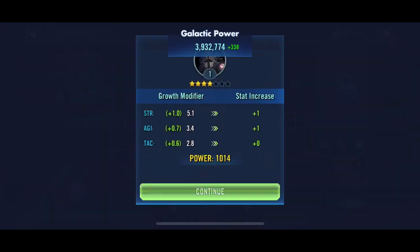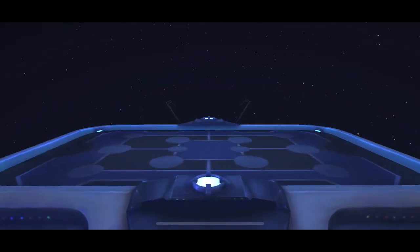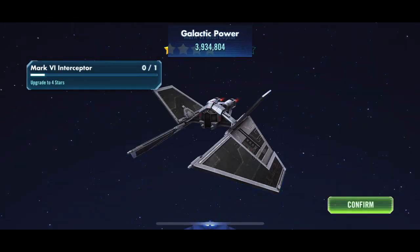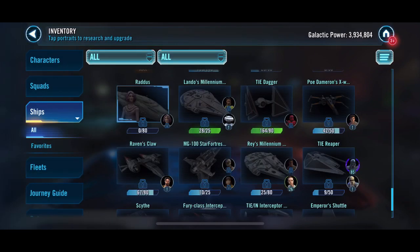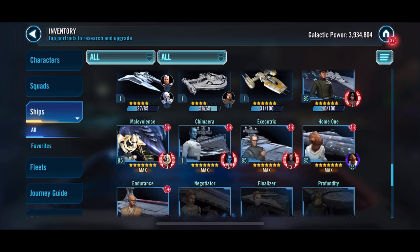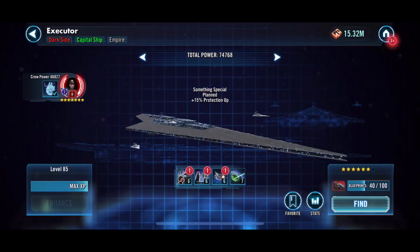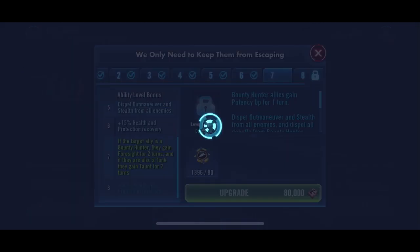Sith Empire Trooper has been on light side nodes, so we do get a lot of shards of him - he is normally in Cantina, so we will continue to do that. We got the Mark 4. We are not going for Leviathan right now, but it is something we can look at doing. And there - if the target ally is a Bounty Hunter, that's worth noting.